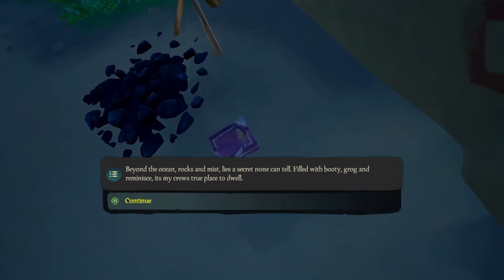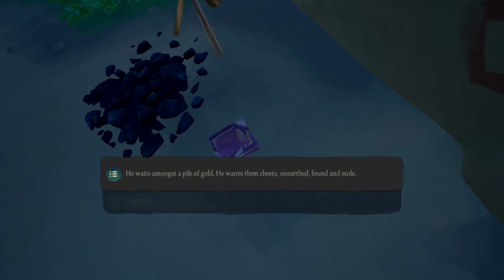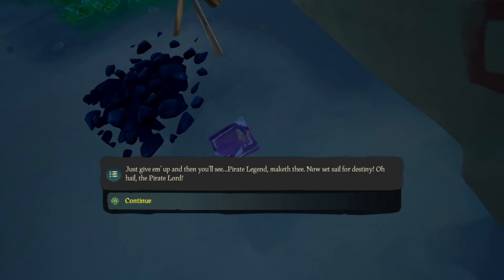Beyond the ocean, rocks and mist lies a secret none can tell, filled with booty, grog, and remnants - it's my crew's true place to dwell. Oh, where will I find a haven safe to stash my horde? Hush now, you sea urchin, just take it to the lord. He waits amongst a pile of gold. He wants them chests unearthed, found, and stole. Just give them up, and then you'll see - pirate legend maketh thee. Now set sail for destiny. Hail the pirate lord.